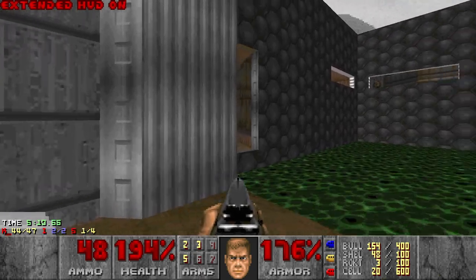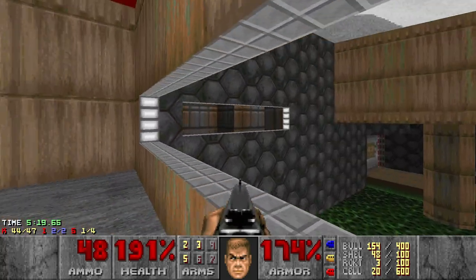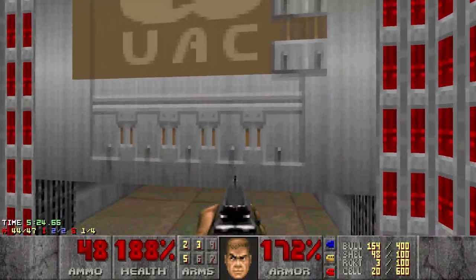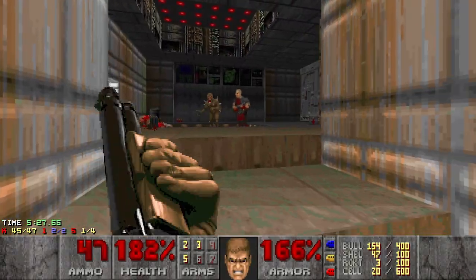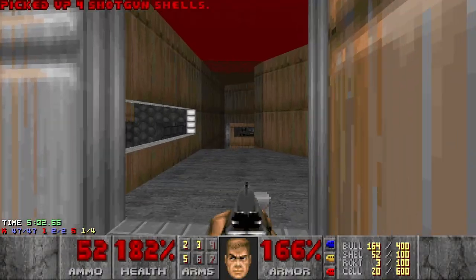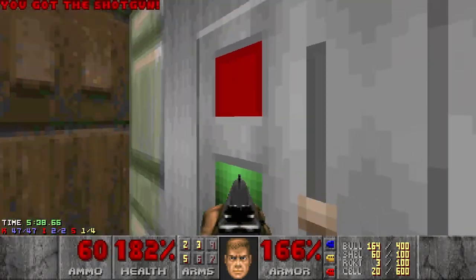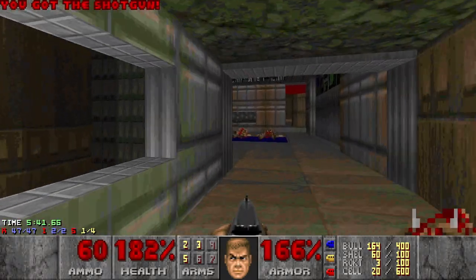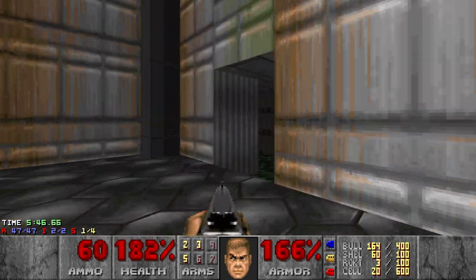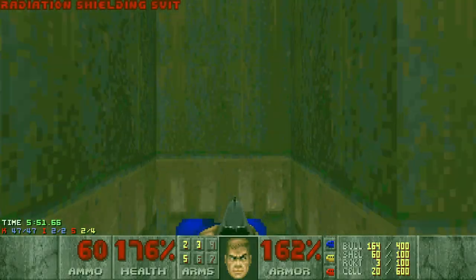Let's take down the enemies first, and now I check the stats. Okay, we're missing three secrets. Of course, one of the secrets was the computer area map. I heard some zombies. Yes, of course I'm missing three kills. This door opened up. Alright, what do we have here? Just loops back. And a switch - okay, it opens this door.